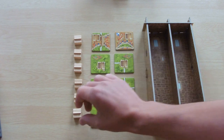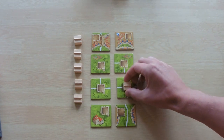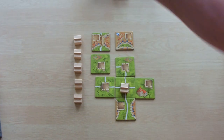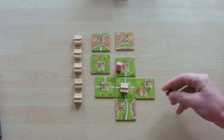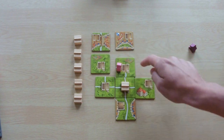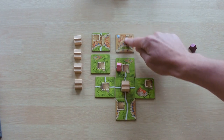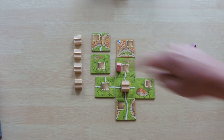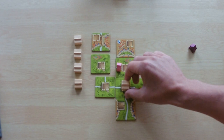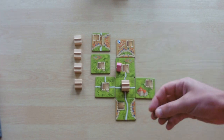When capturing meeples: when you place one tower token on your first tower, you can essentially capture any meeple that is within one space of that token. So if we have a meeple on this road and I've placed this token here, I can capture this meeple because it's within one square of this tower. It does not work diagonally - only vertically and horizontally. Once I place another tower on there, I can capture up to 2 squares in each direction. So however tall the tower is, is how many spaces you can capture. You can also capture a meeple on another tower, and you can capture your own meeples if you want to return them to your store.